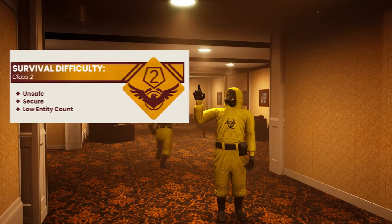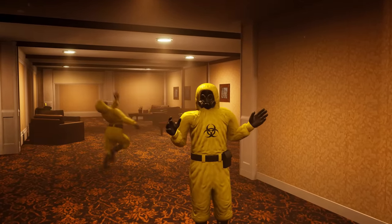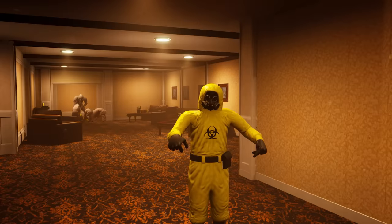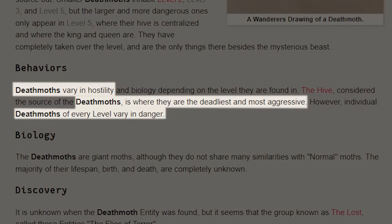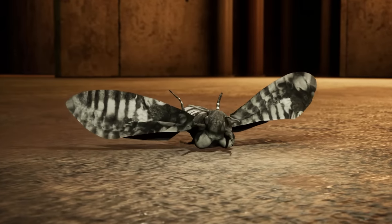This level is a class 2 unsafe level, which means it's not completely free of risk. Not only are there skin stealers and hounds spread throughout the level, but the closer you get to the boiler room, the more you'll encounter entities called death moths, which are extremely hostile and dangerous and will attack anyone that tries to aggravate them. If you're afraid of bugs, I suggest looking away.